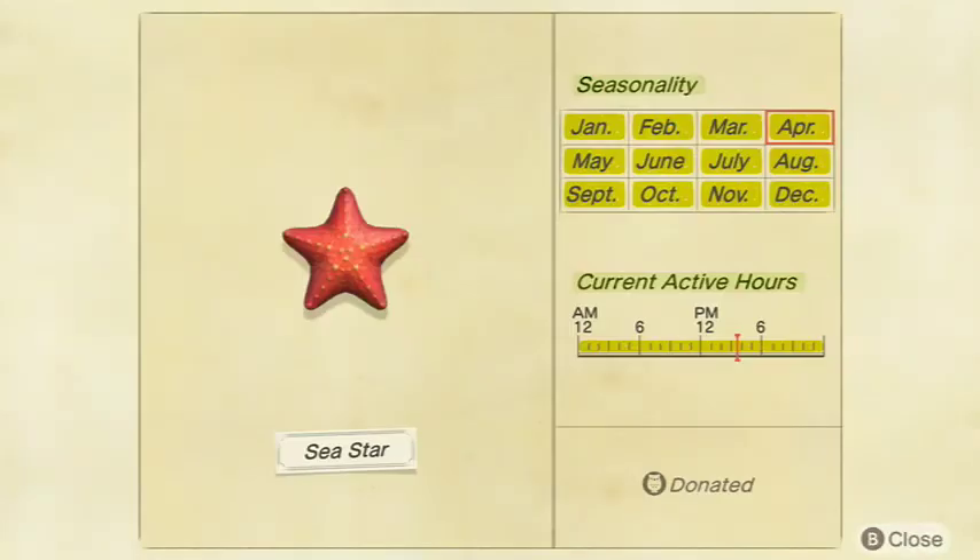Next we got the Sea Star. You can get this all day long in every month of the year — January through December — in both the Northern and Southern Hemispheres. It is a medium shadow and sells for 500 bells at Nook's Cranny. This is also another really common one. You probably already have this by now, unless you're just starting out.